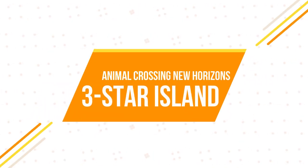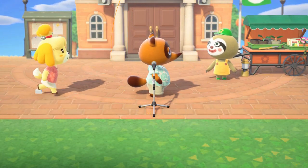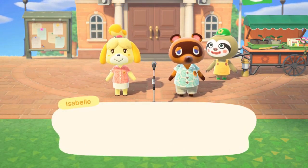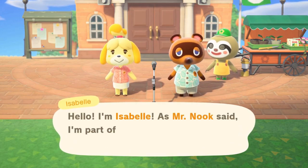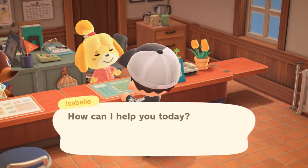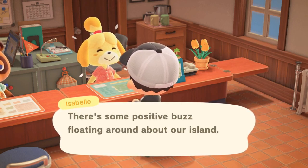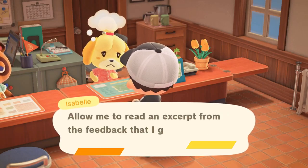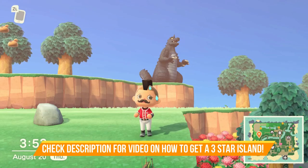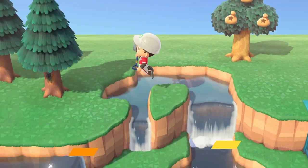Eventually as you progress you'll unlock the upgraded resident services building and Isabelle will arrive. Soon after, the island star rating system becomes available and you'll need to get a three-star island rating to progress. You can increase your star rating by removing weeds, building bridges and inclines, and placing DIY furniture throughout your island. I've got a full video on that topic linked in the description.